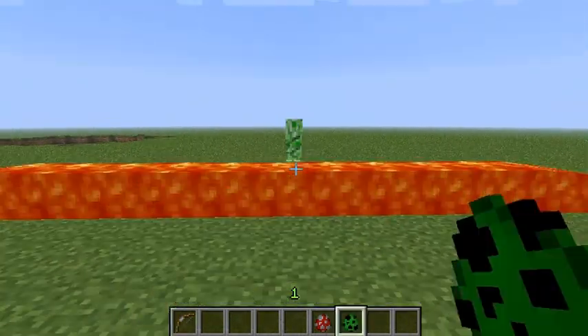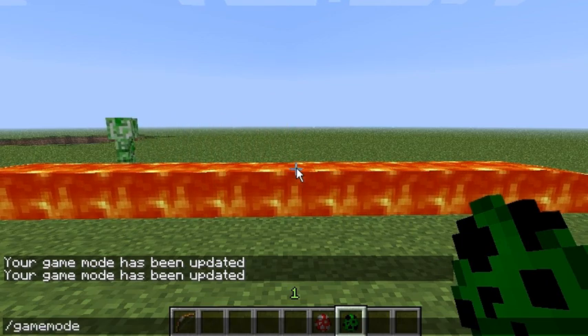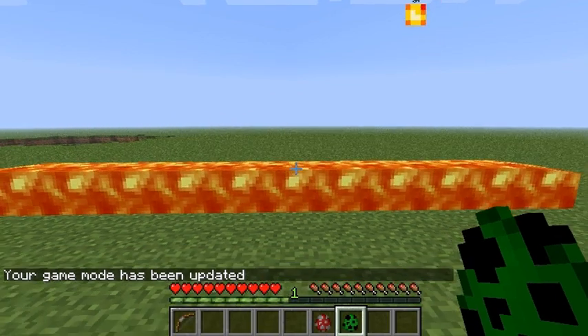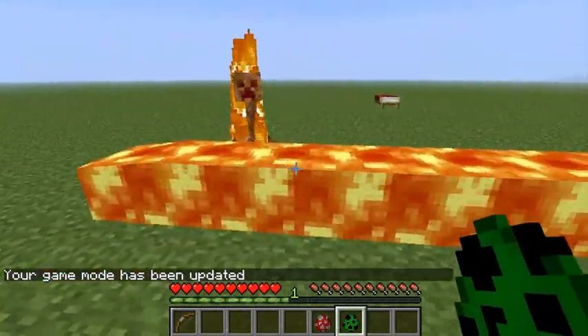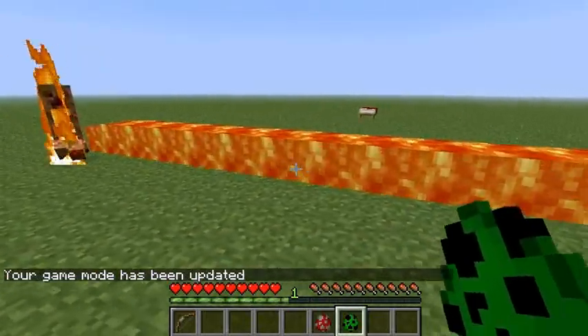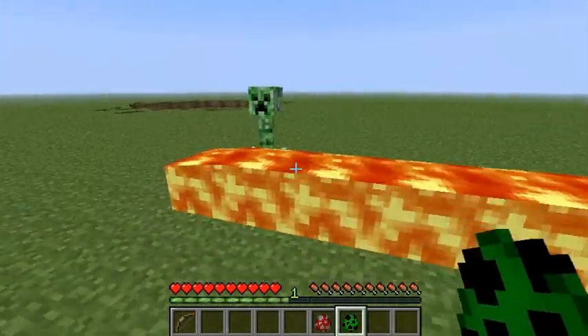Yep, looks like they have the old mob code and do not avoid lava. That sucks. Case in point, compared to the new mob code - the newer mob goes around. See.